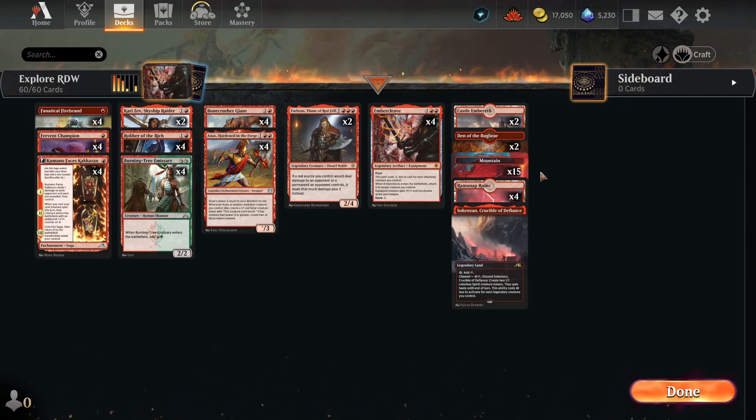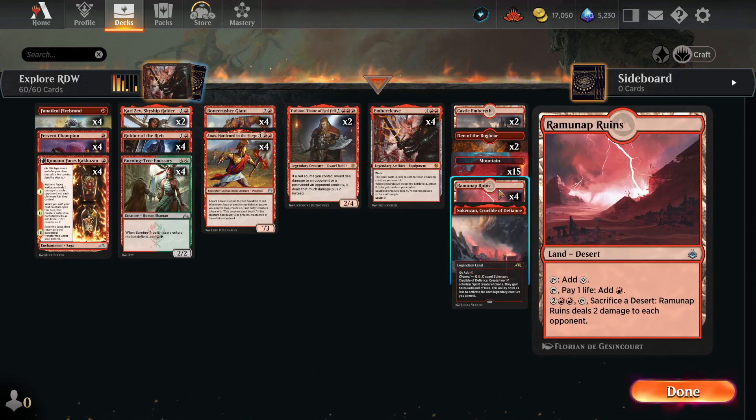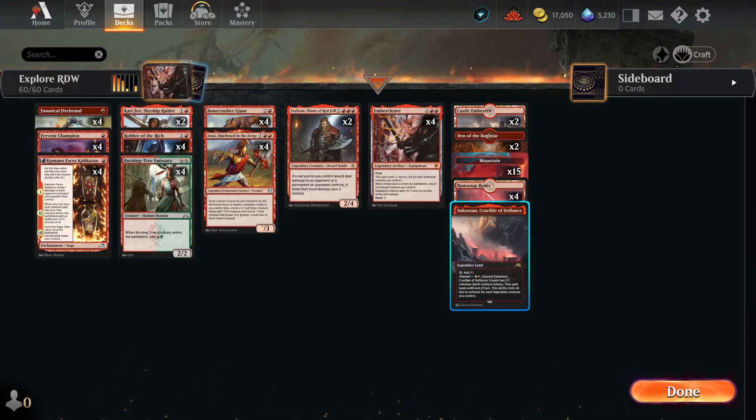As for the land base, you can really just play a bunch of mountains if that's all you have. I put in two Castle Embereth — that one pumps all our creatures and comes into play untapped if we control a mountain, which we always do in Mono Red. Two Den of the Bugbear to make Goblin tokens. Then Ramunap Ruins — it taps for colorless, or pay two life to tap for red, and you can sacrifice a desert to deal two damage to each opponent. Finally, one Sokenzan, just so we can channel it if needed. We have 24 lands overall, but many have effects so they may not always function purely as lands — hopefully we're not flooded.